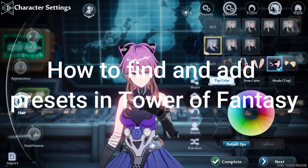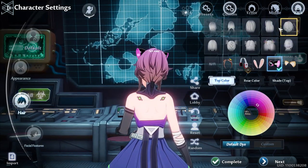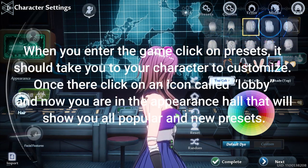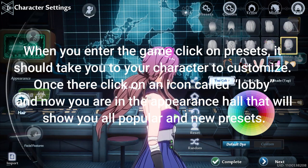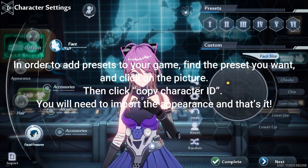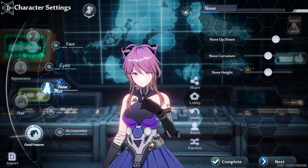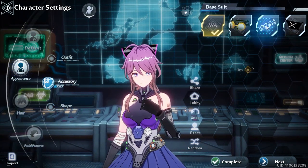That list was full of tons of amazing custom characters from players who are fans of anime, video games, and movies. If you want to check out pages and pages of presets, go to the Appearance Hall when you enter the game. Click on presets — it should take you to character customization. Click the icon called Lobby to enter the Appearance Hall, which shows you all the popular and new presets. To add a preset, find the one you want, click on the picture, then click 'Copy Character ID,' import the appearance, and that's it. For more Tower Fantasy content, check out our guide section at kai.ch.